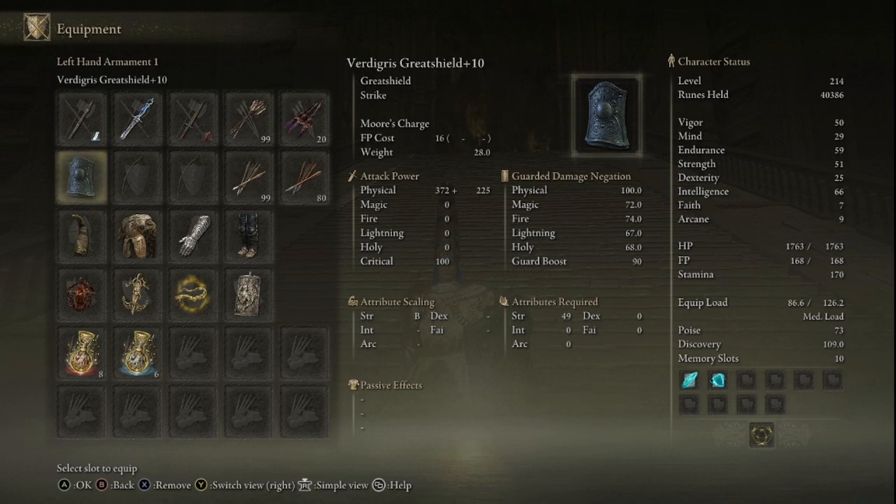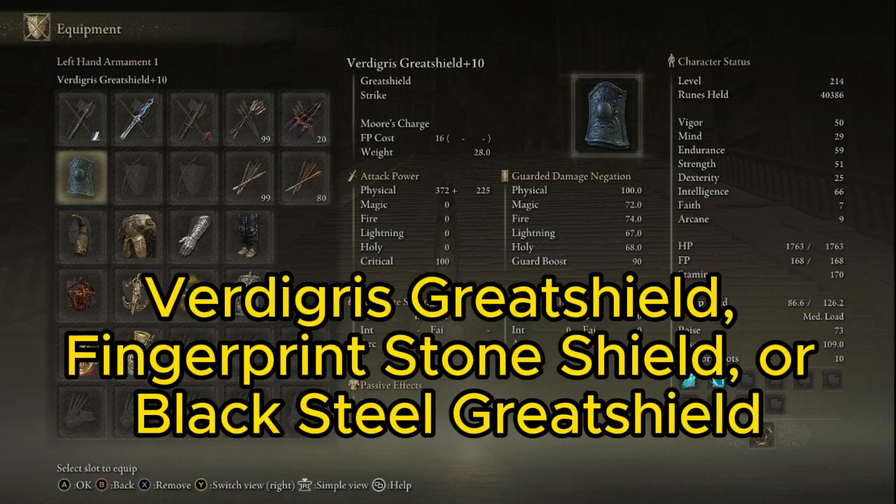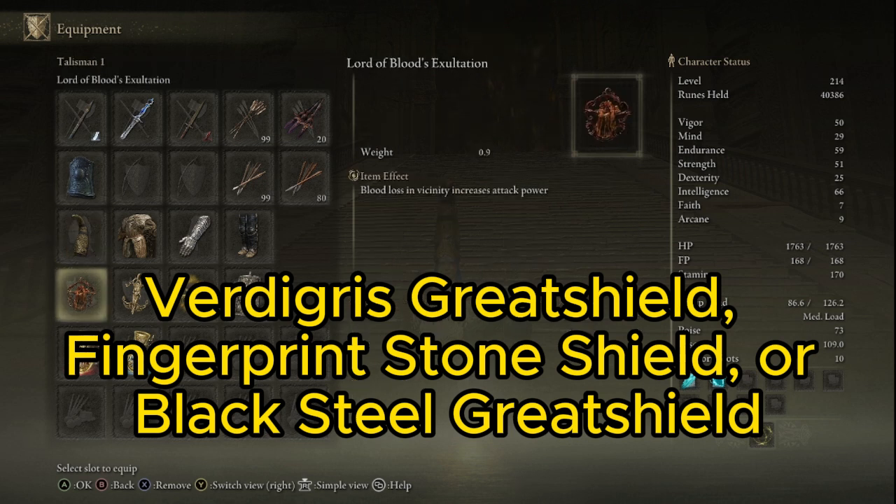Here I have one of the great shields. There are three I would recommend. There's this one that you can get right before this fight by fighting one of the NPCs. You can also get the Finger Shield. And there is another one I'll talk about at the end of this video.